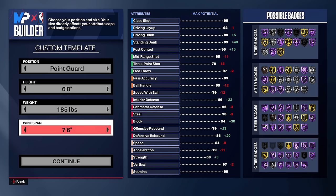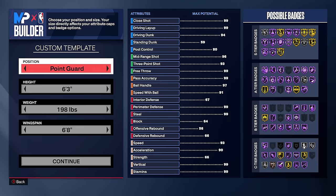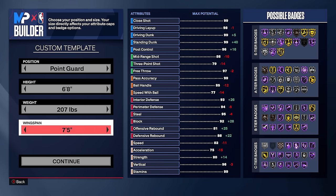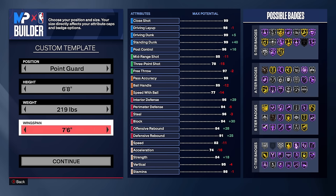I'll show you why six-eight is better than six-seven and six-six later in the video. For wingspan, we're going to max it out — seven-foot-six. A lot of the six-six meta builds you'll be going against have minimum or one above minimum wingspan, so you'll have a massive wingspan advantage. The 219-pound weight is the minimum for 84 strength, which unlocks the biggest body types in the game — including burly and large, which is uncommon even for max-weight centers.